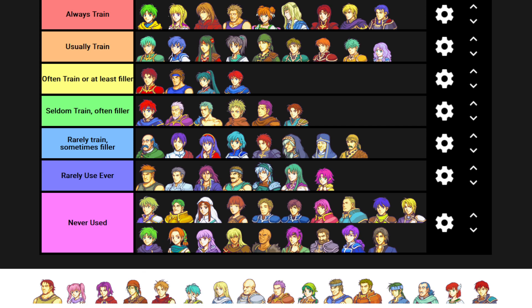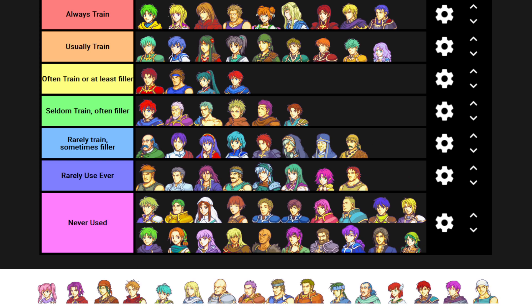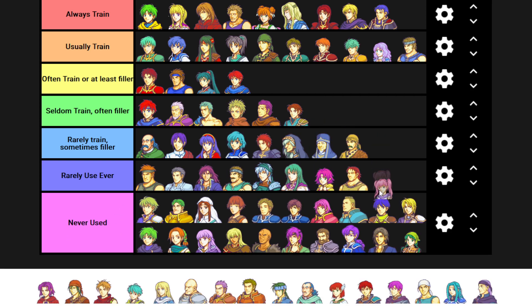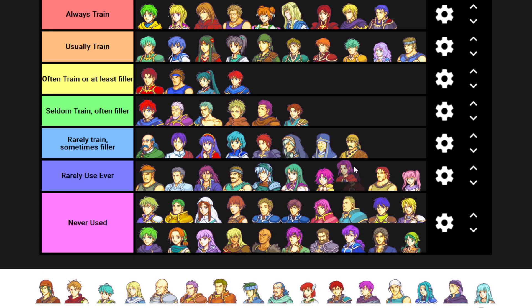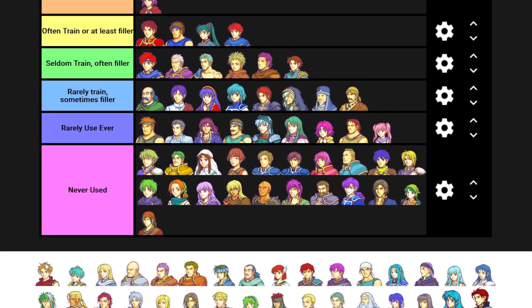I've used Wil more than I've used Rebecca. I've actually never used Rebecca seriously, but I've used Wil a couple times. Pretty much never used Dorcas, but for some reason I always use Bartre - I'll put him on usually train. Again, it's that weird thing where I'll use one of the fighters all the time, way more than the other. I don't like Serra. I rarely use her. I will usually use Erk. I've never used Wrath, seriously.